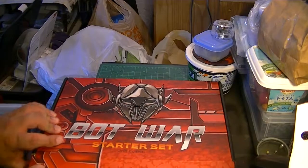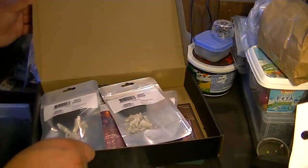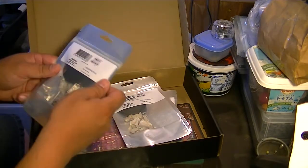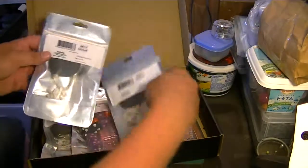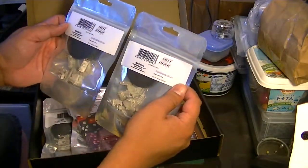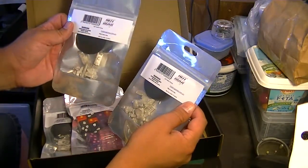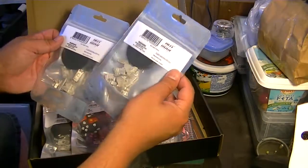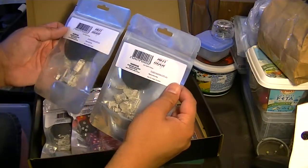Let's get this thing open. Here are these beautiful miniatures. They're sealed up in these plastic Mylar-type bags. Up on top, these are the two exclusive miniatures if you happened to pre-order the game. This one is Broadsword — that's if you pre-ordered in the month of July. And this one is Chopper. This one was if you pre-ordered in June.